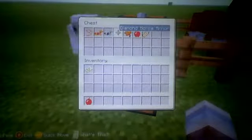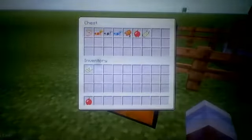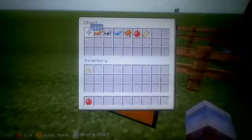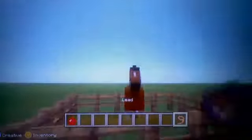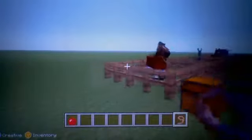When you already tamed it and you want to put some armor on it, there is diamond, iron, and gold. You can only find it in dungeons, strongholds, or nether fortresses - usually in dungeons. You will need a lead to drag it around if you want, or stick it to a fence gate or anything.